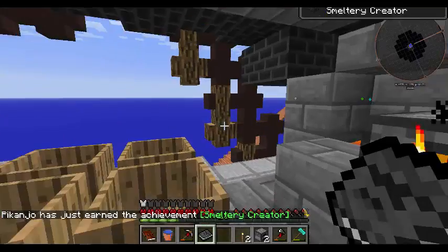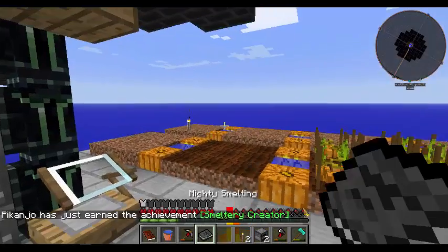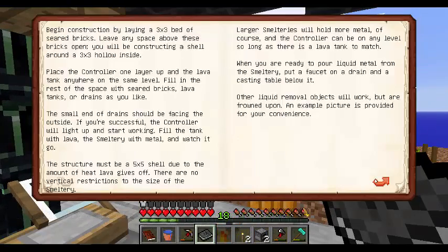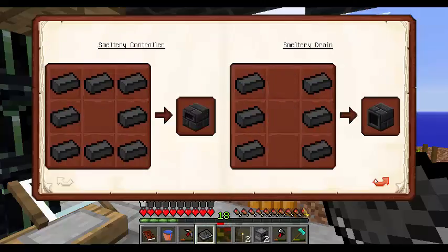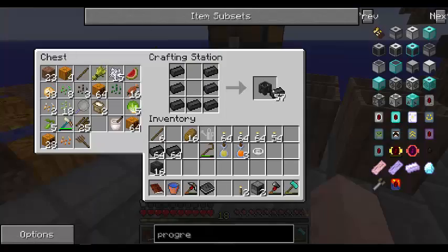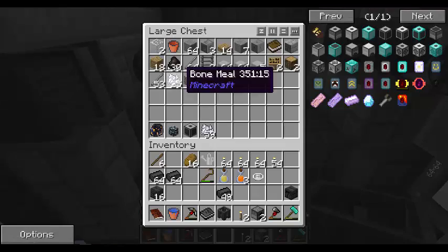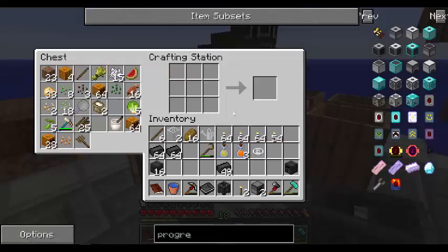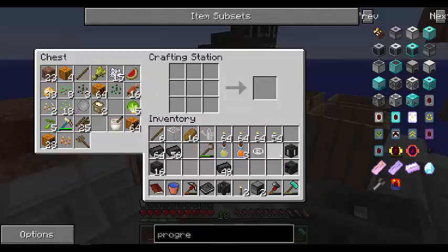Smelter. Alright, so where's my... Oh. Give me a smelting book. Grab — seared brick. One of those. Do I have glass? Yes, I do. Very little glass actually makes it. Seared tank — is that where you put the fluid in? Yeah. Okay. You have to have at least one of those.